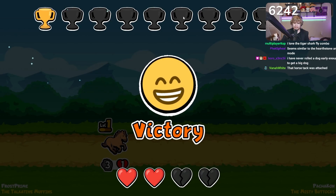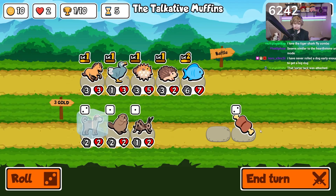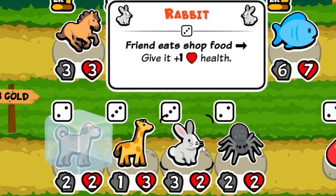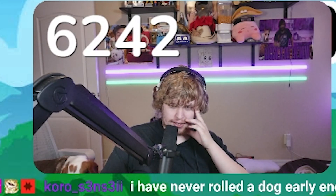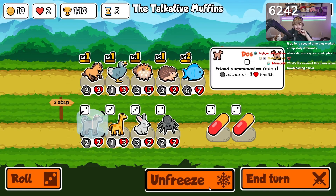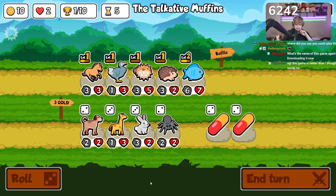You get one out of ten — your goal is to get ten victories, doesn't matter how long it takes. Tier three animals are now available. I want to go with a rabbit but we haven't had any good scaling and we don't have any good food, so that's the issue. I really don't like the dog here. I'm gonna freeze this and roll once.